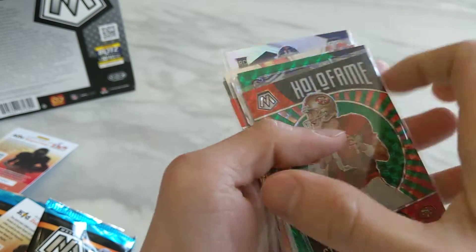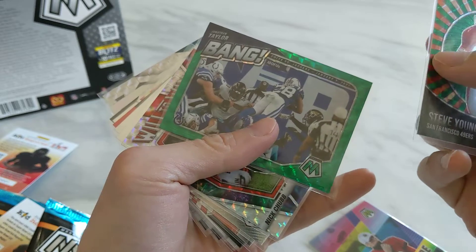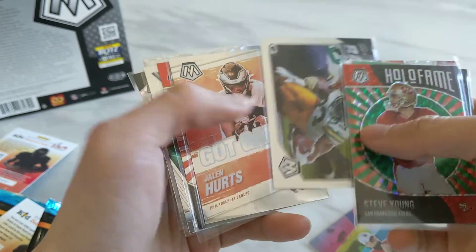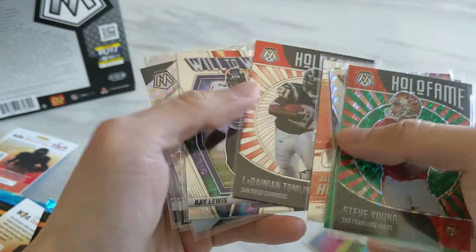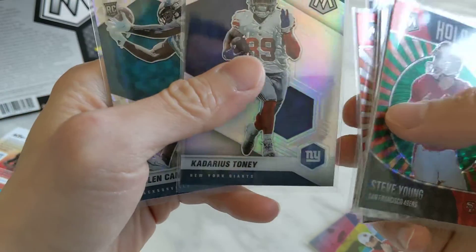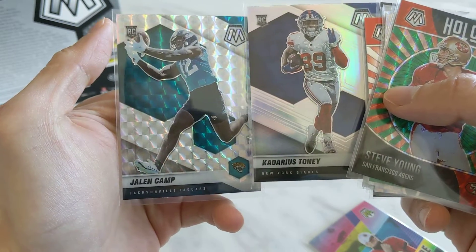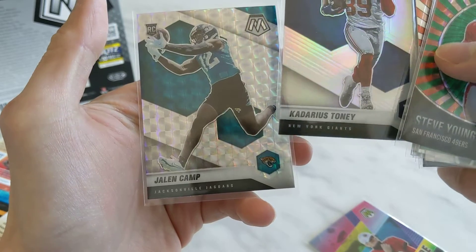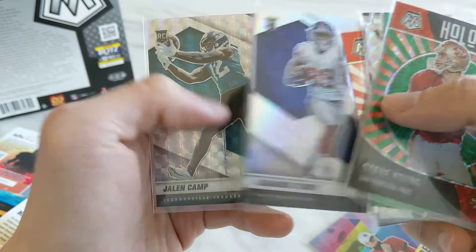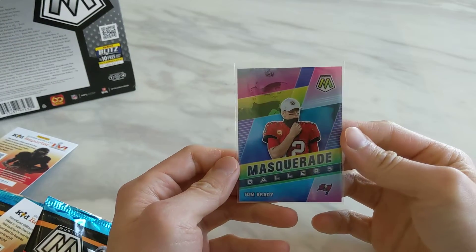For the inserts and parallels, we got a Green Mosaic Hall of Fame Steve Young (not numbered), Jonathan Taylor Bang, Nick Chubb Mosaic Will to Win, Aaron Jones Bang, Jalen Hurts Got Game, Hall of Fame LT Will to Win, Ray Lewis Mosaic, Devonta Adams. This is a Silver of Kadarius Toney, and then we have a Jalen Camp — this almost looks like the honeycomb, but it's probably not. And then we have our case hit, Masquerade Ballers Tom Brady.